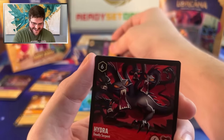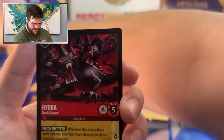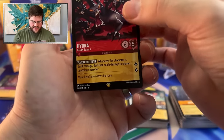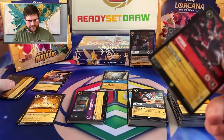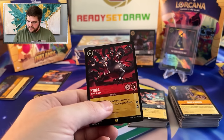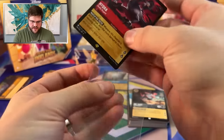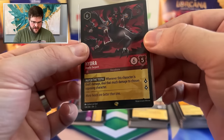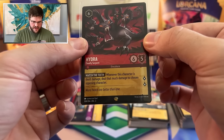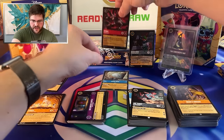Hydra! A Ruby Legendary. Be still, my beating heart. And then the next card — a Foil Neverland. I was initially a little underwhelmed by Hydra, but the more I think about it, just being able to quest for two and then tell them 'find a unique way to deal with this or you're going to take some major damage' — that's a pretty cool condition.